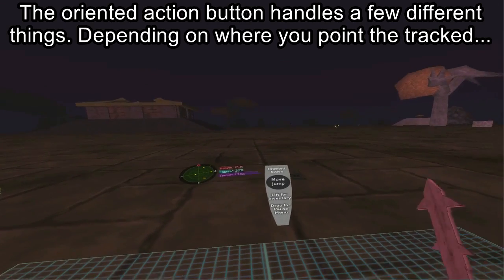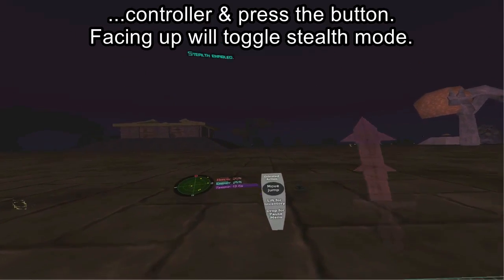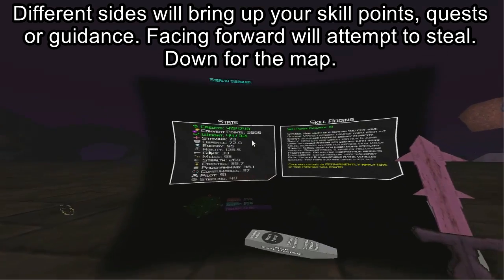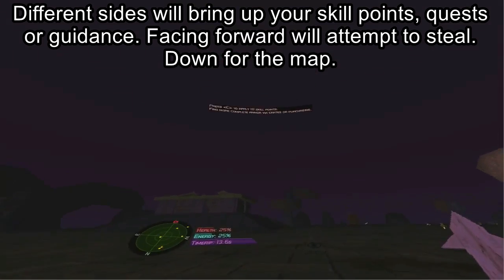The oriented action button handles a few different things depending on where you point the tracked controller and press the button. Facing up will toggle stealth mode, and different sides will bring up your skill points, quests, or guidance. Facing forward will attempt to steal, and down for the map.